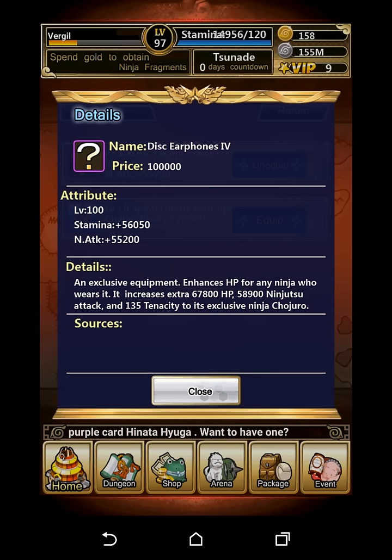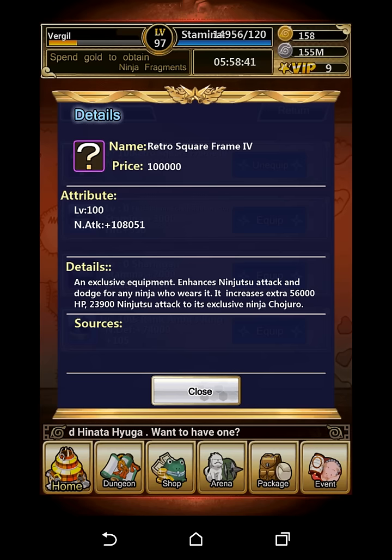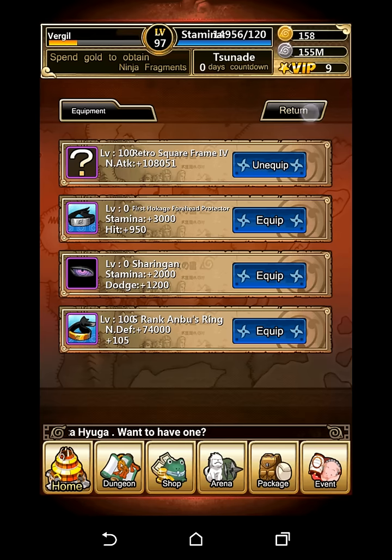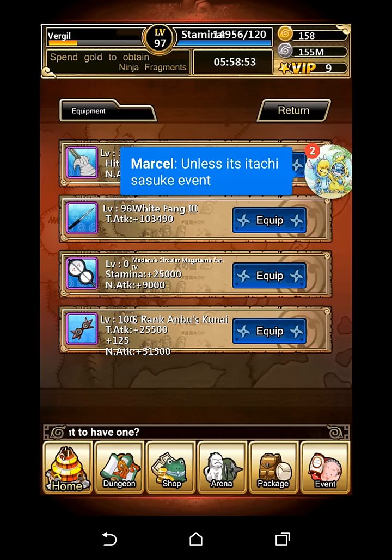Now keep in mind, for the Disc Gear Phones he gets an extra 58k ninjutsu attack. And for the Retro Square Frame tier 4, he gets an extra 23k ninjutsu attack. Keep in mind that the Harameki also gives him an extra ninjutsu attack — 46k ninjutsu attack. So it gives him a lot.